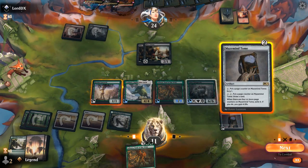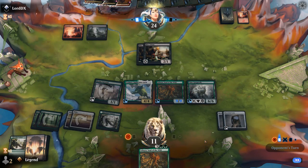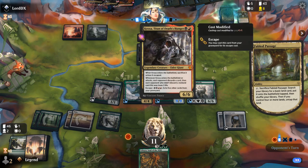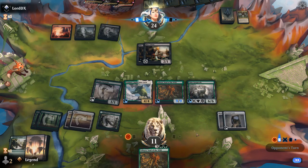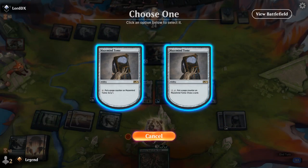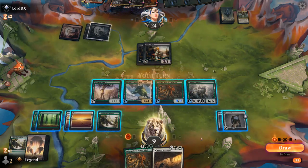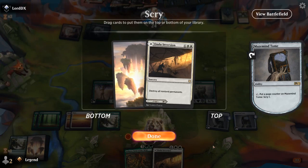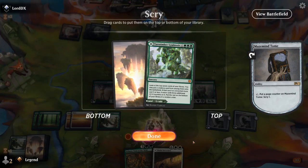So I can play Tome and then draw with one of them and maybe Scry with the other. They do have a pretty full graveyard so they can definitely escape as soon as they get the mana to. I'll Scry and then draw. I guess I wouldn't mind Scrying into a land. I will lose my Tomes I suppose, but that's probably worthwhile. Alright, that'll do.